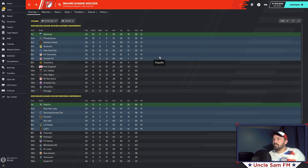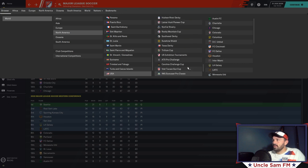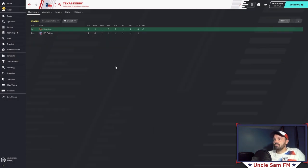All MLS rules remain default — player acquisition, trades, allocation money, drafts, All-Star game — nothing has changed there. I also included rivalry competitions in MLS. For example, the Texas Derby between Houston and FC Dallas: the matches they play against each other in MLS count toward this competition. In 2019 Houston won once and drew once, so they had the better record and won the Texas Derby.